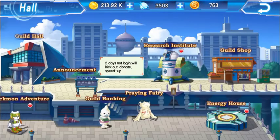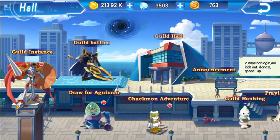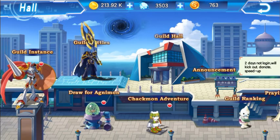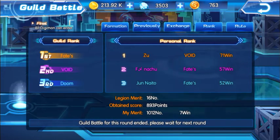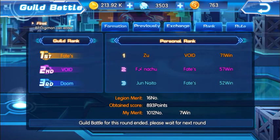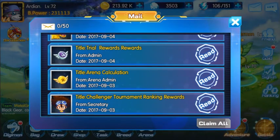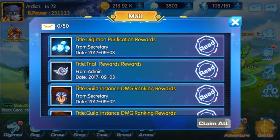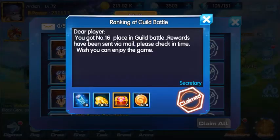So first of all, the first thing about guild coins is guild battles. If you're strong and you have strong Digimon and you do the guild battles, and you have a lot of wins, then the next day when you get the emails you will get a huge amount of guild coins. I'll find one to show you — ranking of guild battles — okay, so here I received this last night: 600 guild coins.